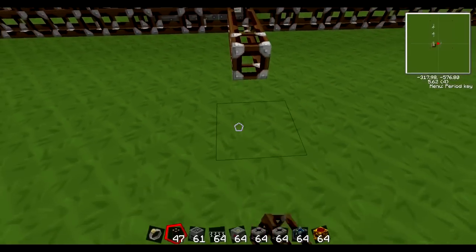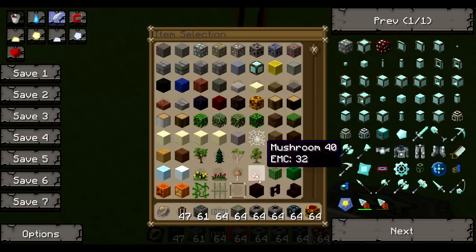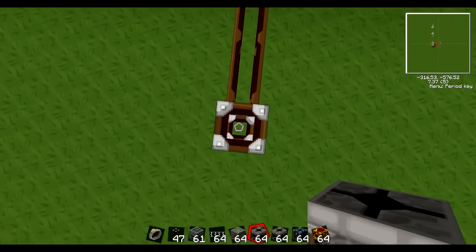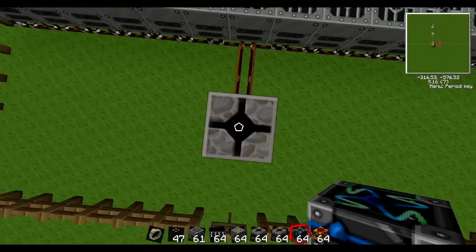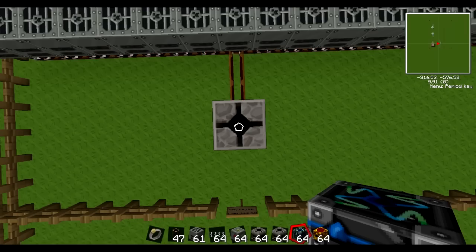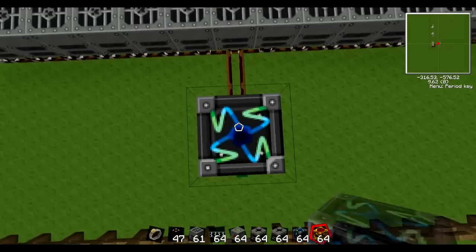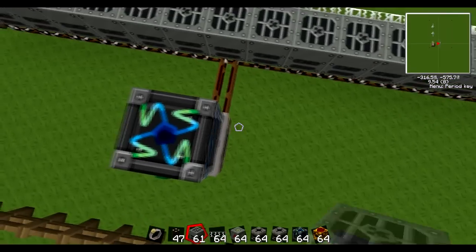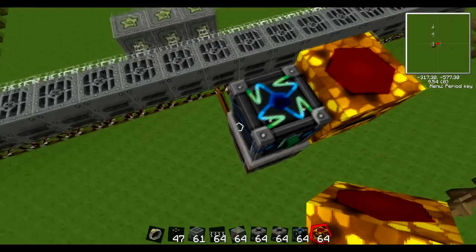Basically what I'm doing is making it so that these pipes will automatically deliver lava cells into the geothermal generators I put down, which generate energy from them. This is the automating of the production of lava cells. We're just using an energy condenser and a few energy collectors — I'm using mark threes, but other ones will work, because mark threes are very expensive.